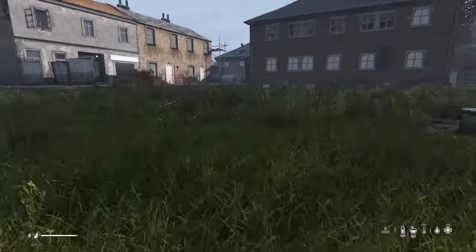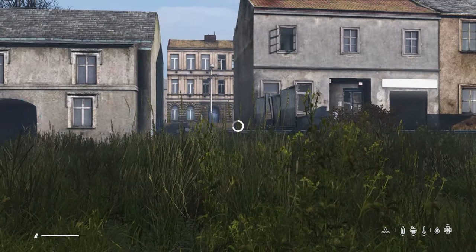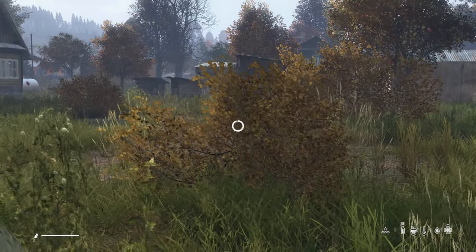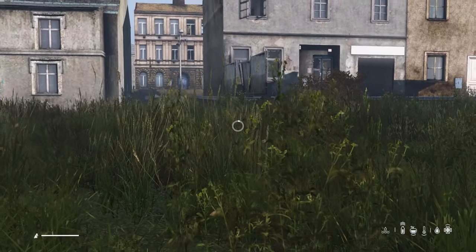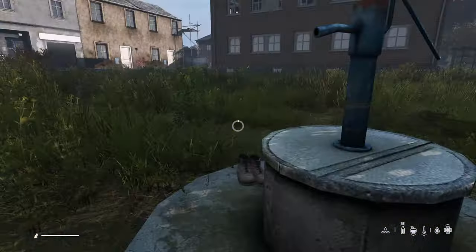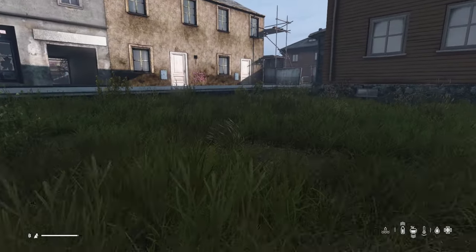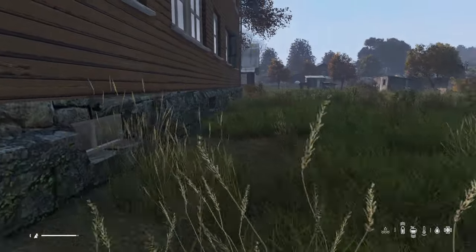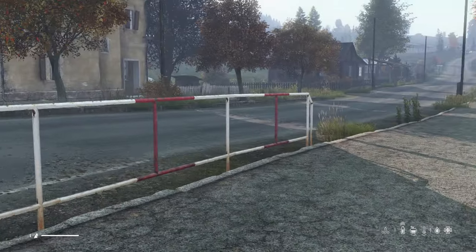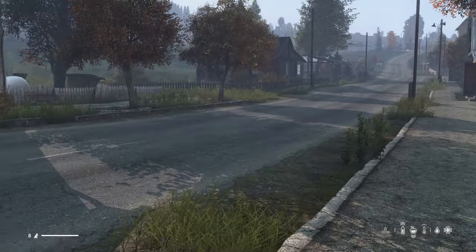The paths converge here at the one well in this town — we haven't had water since our spawn town, so I'm going to fill up. Learning these locations takes time and experience. Once you get toward the edge of town where the apartment blocks thin out and you start seeing single houses, that's usually where the well is.